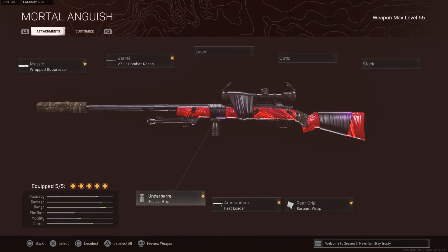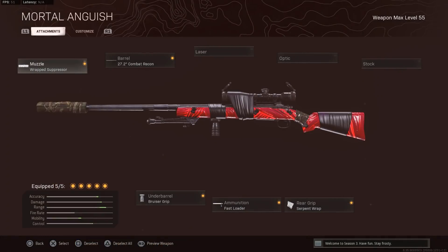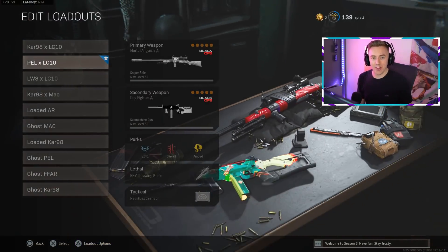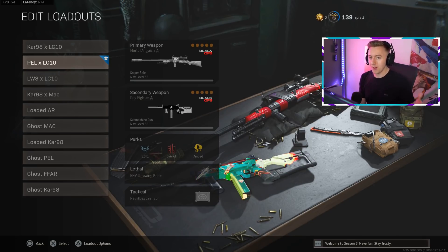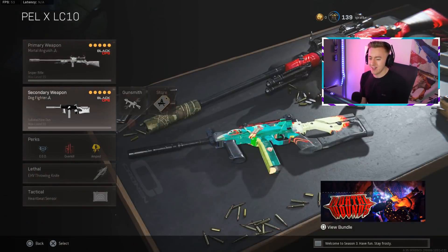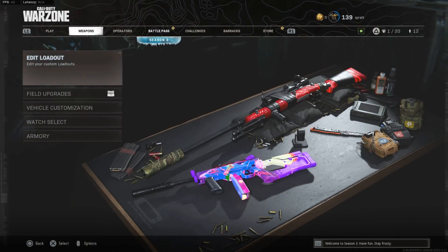You can see the build I've been rocking with the Pelington. I have literally not used a Pelington apart from ground loot up until this point, and it feels so damn good after this buff. I've had one of my best games in terms of sniping — wiping teams — and we even killed a hacker in this game. Drop a like if you haven't already. The Pelington and Tundra are both viable now. Let's get into the gameplay — there's some LC10 action too!